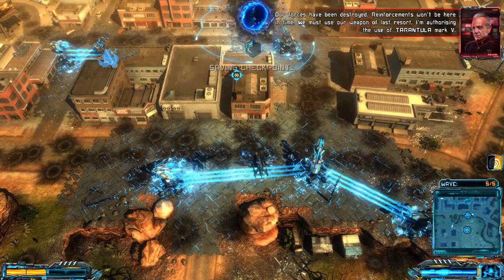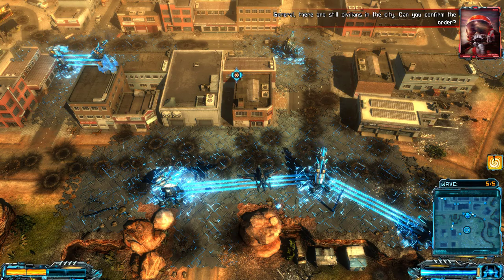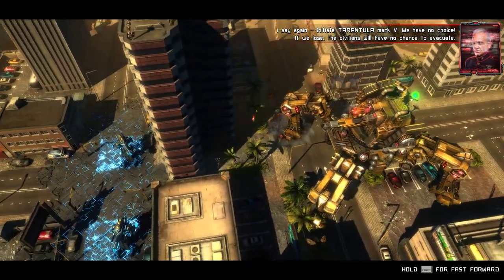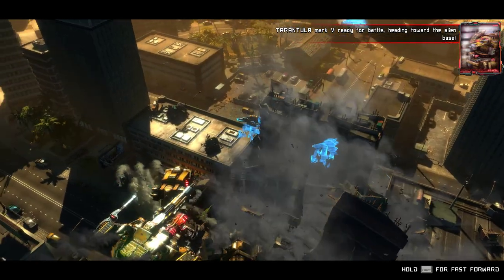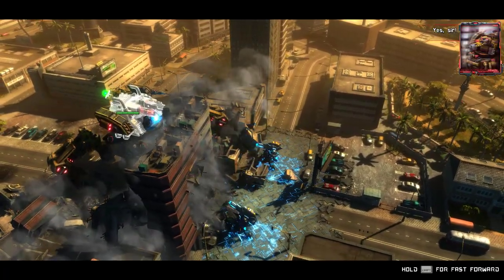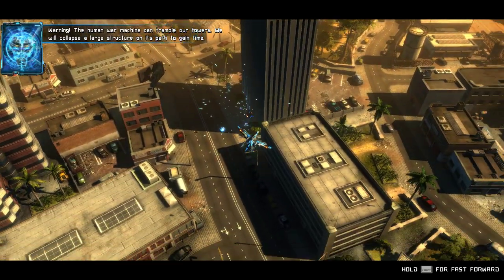Our forces have been destroyed. Reinforcements won't be here in time — we must use our weapon of last resort. I'm authorizing the use of Tarantula Mark V. The general confirms the order despite civilians still being in the city, saying if we lose the civilians will have no chance to evacuate. Tarantula Mark V is ready for battle and heading towards the alien base. The new door machine can trample our towers — we will collapse a large structure on its path to delay it.